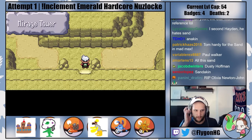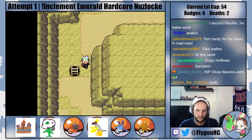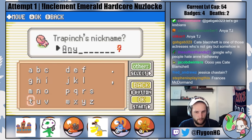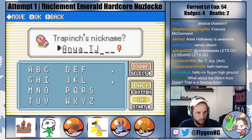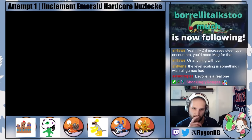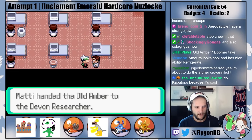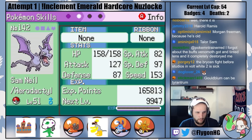With access to the Route 111 desert and new Inclement Emerald locations, I get a handful of new encounters, most of which are pretty cool. From Mirage Tower, my encounter is a Trapinch, so I name her after probably my favorite actress, Anya Taylor-Joy. In Sandstrewn Ruins I catch a Yamask — in this game, Cofagrigus is part Steel type. I name her Demi Moore. I head back to Rustboro City and revive a fossil from Sandstrewn Ruins — I choose to revive the Old Amber, so it's Sam Neill the Aerodactyl, who joins the rotation.